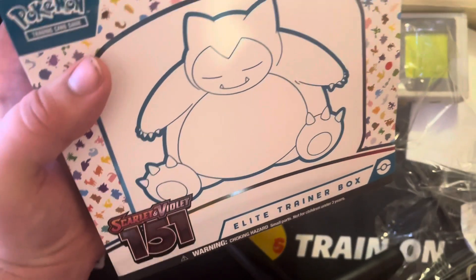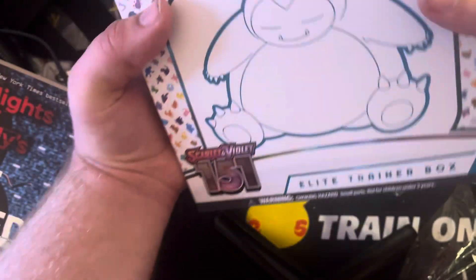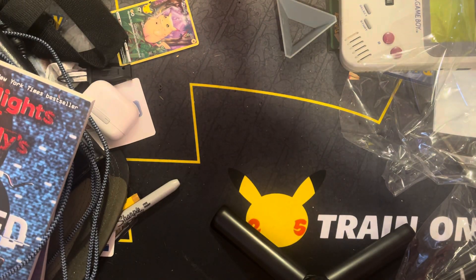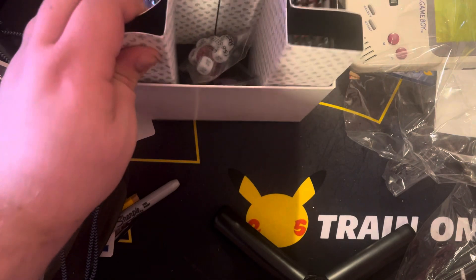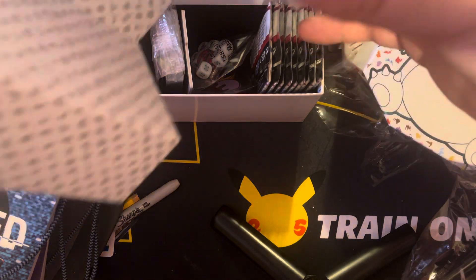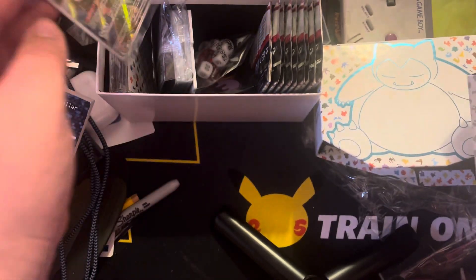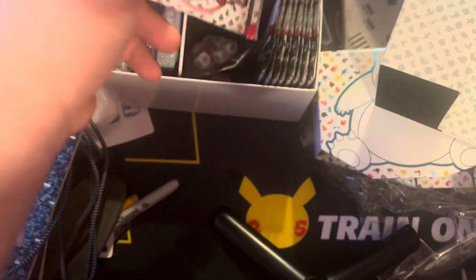Let's go ahead and get this open. Find a good camera angle. There's a checklist and stuff. I have no idea what the good cards are in this set. But here is our Snorlax promo and here's the code for it. Let's get this going.